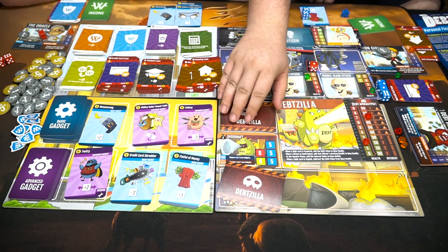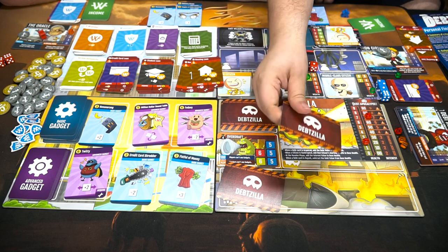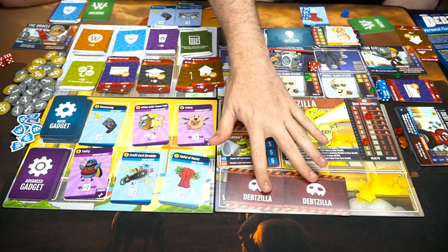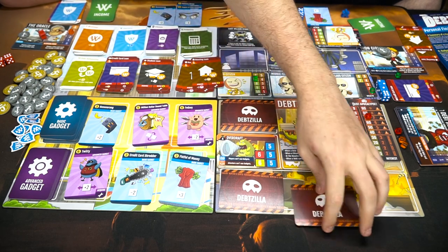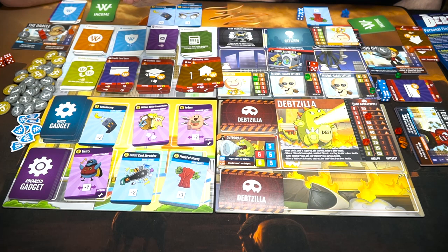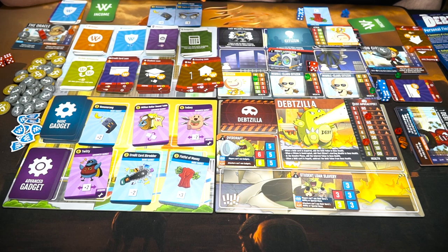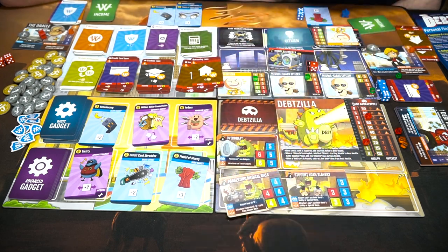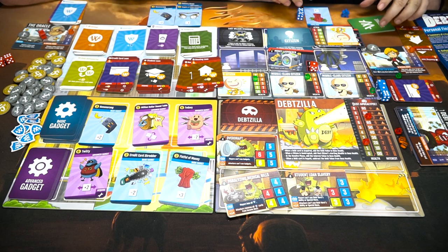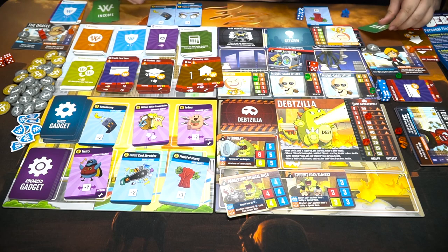Life's getting more difficult. Start of the next round — flip over those two boss event cards. This one says players can't use their hero's ability or special move. This one says players lose all their shield tokens — that's much better than losing insurance. Then we begin again.